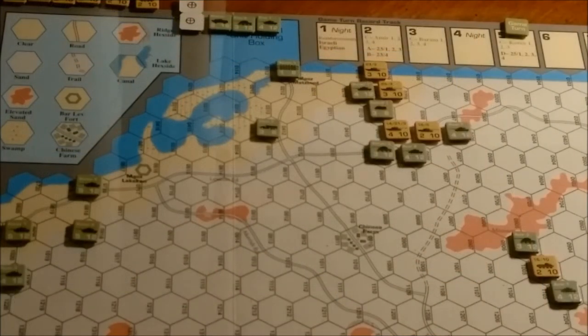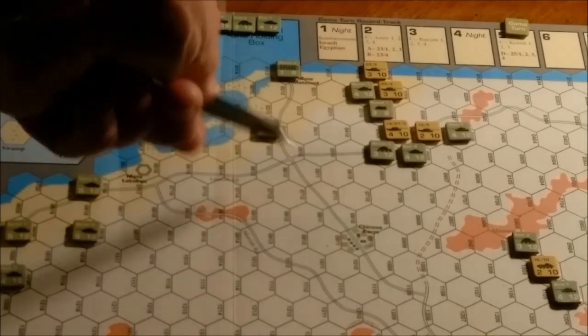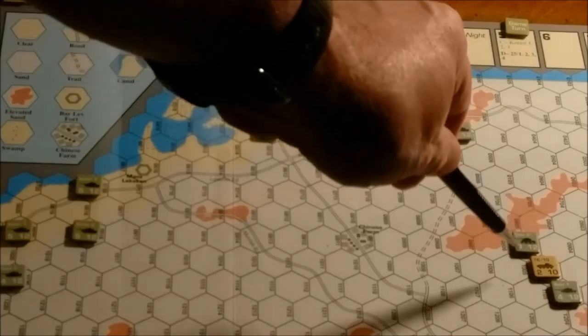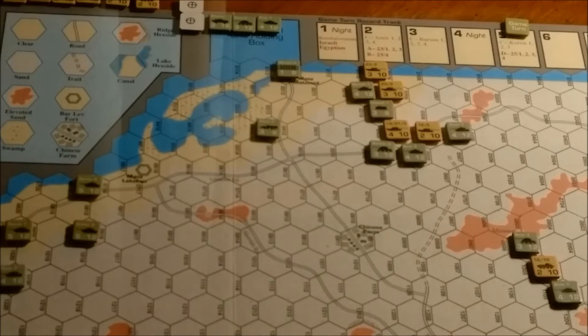This is the position of the Israeli units after the Israeli turn 5 player turn movement phase. He has positioned his units to block my reinforcement entry over here, thus preventing me from blocking the east-west road or getting anywhere close to the bridge. He's also pocketed these units here, still preventing me from getting to the road or to the bridge. And he's surrounded that unit, which is probably not going to be around much longer. I will be back with the results of the Israeli combat phase of turn 5. Not looking good for the Egyptian player.